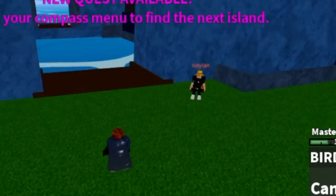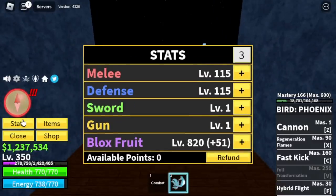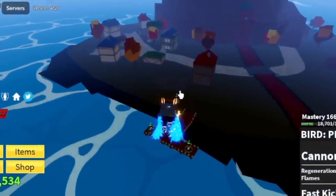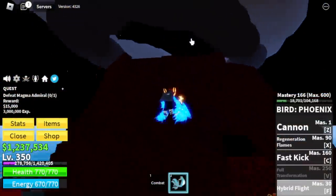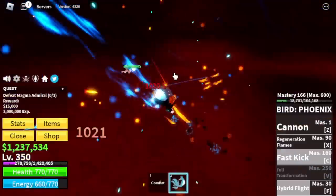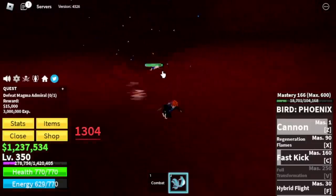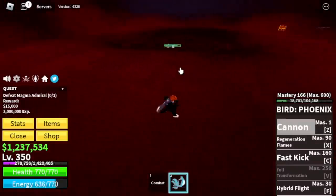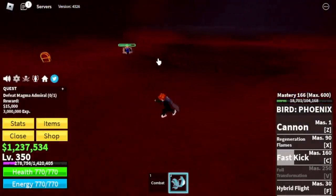Our target level here is 350. Stat check: Blox Fruits 820, Melee Defense 115. Next up, the Magma Village. Our target is the Magma Admiral. Here's the Fast Kick — the good thing is the cooldown is really fast. Combo it with the Cannon: Fast Kick, Cannon, Fast Kick, Cannon. Make sure to dodge his attacks in between.